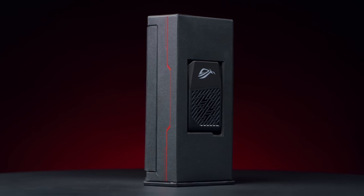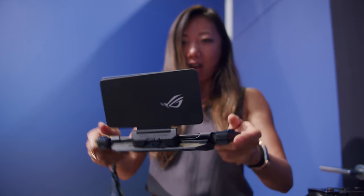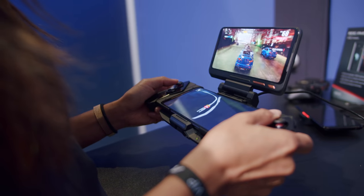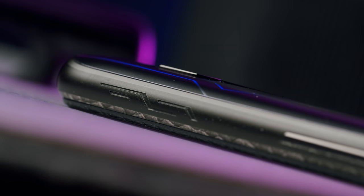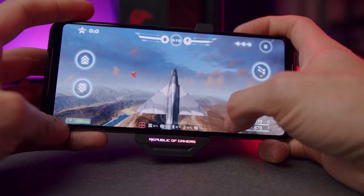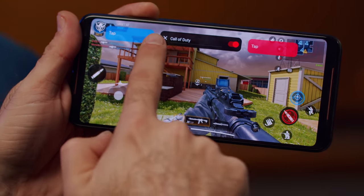The ROG Phone 2 ships with an external cooler, but all other accessories must be purchased separately, making the full bundle a significant investment. Our verdict: you can skip the Twin View Dock and Kunai Gamepad. Very few gamers use a second screen, and the improved air triggers eliminate the need for Joy-Cons. Located at the far right corners of the phone, they're flush with the frame but easy to find thanks to ridges. Both are capacitive buttons with adjustable touch sensitivity from Armory Crate and haptic feedback — we remapped them across multiple games, effectively turning the phone into a controller.